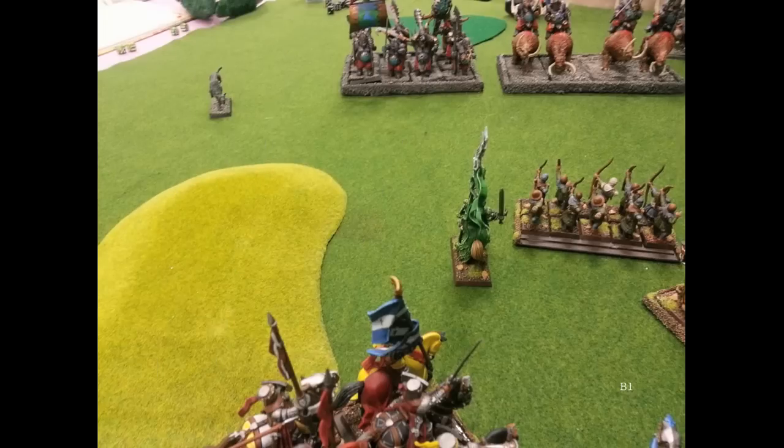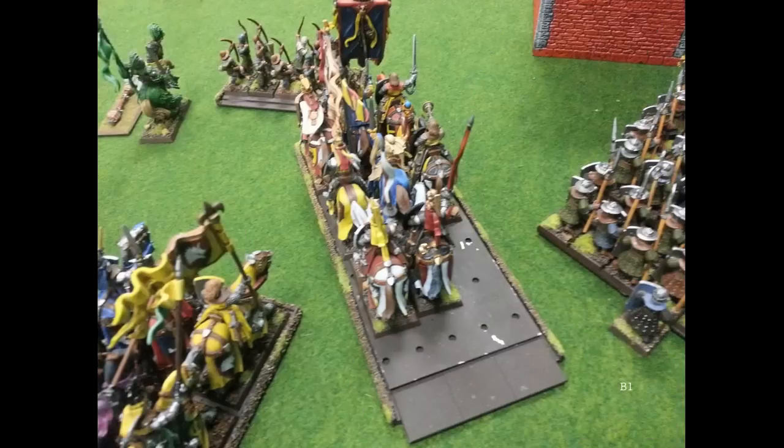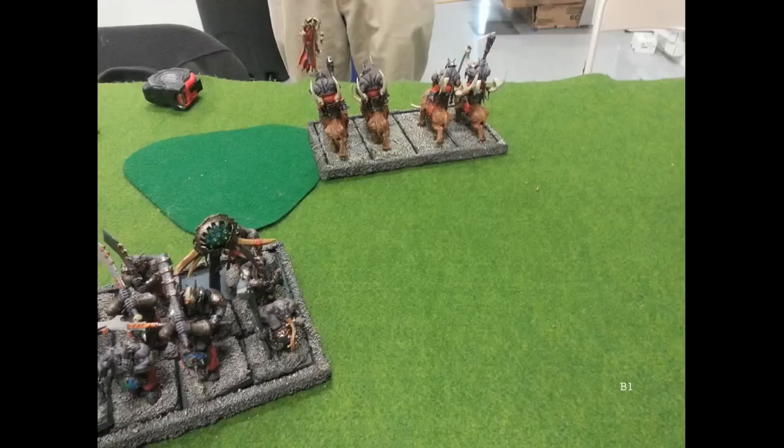Failing the charge was frustrating — I knew it wasn't highly likely. During magic, I get the beefed-up Magic Missile off on the Iron Blaster and do a single wound to it. Could use a little more dice love there. A miscast kills some Knights — I started with 11, so it kills two. Could have been worse. Trebuchets open up to kill the Iron Blaster, which forces a panic test. Even with re-rollable high leadership, the Mournfang fail. That is absolutely huge, very, very helpful.